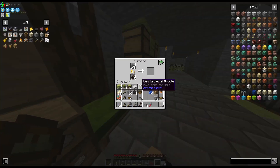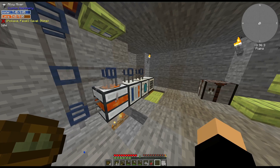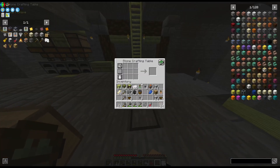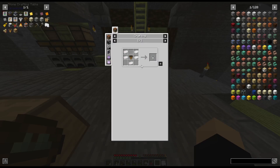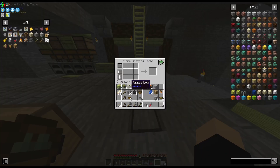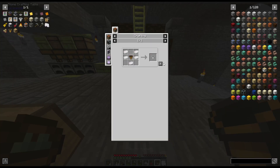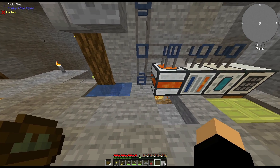What I should use is the fluid extractor and it'll work. Alright, that's what works. I don't have a fluid extractor now, so I need to make one. Fluid — this one, that one. Okay, alright, that doesn't work — I have no more.